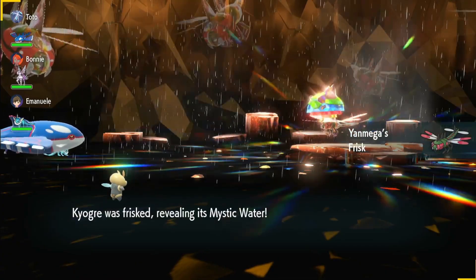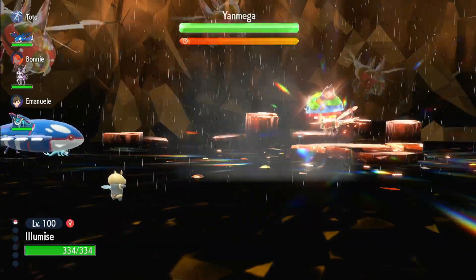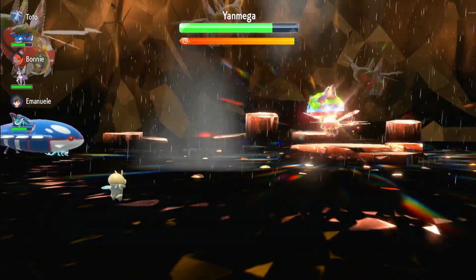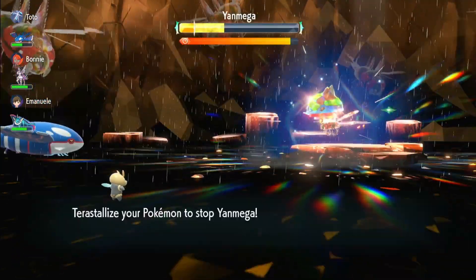Oh, the Mighty Drizzle — that should help Kyogre and Vaporeon out. We've got a Lustrous Globe on Palkia. We're going to start using Struggle Bug here. Damn, that was a powerful hit. I don't like that it's using Ancient Power so much. Get that Struggle Bug away. Spatial Rend — I've never seen that in this game before. That looked a bit crazy. And we've nearly taken it out already.